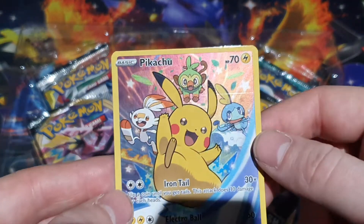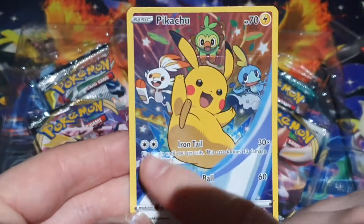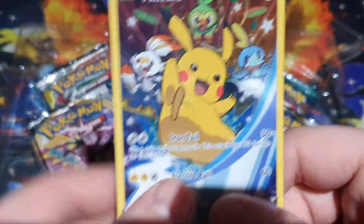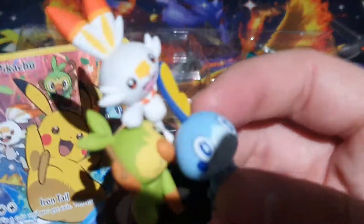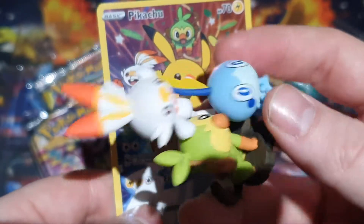Here's what we've got. We have our Pikachu — nice print line, look at that. Anyway, it's a very cute Pikachu with Sobble, the rabbit, and the other one, Grookey I think. There are the figurines — we can look at the detail.